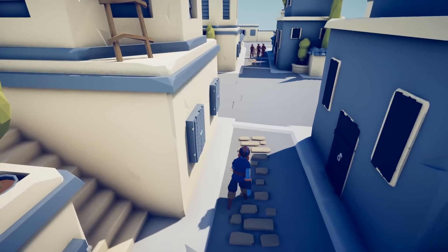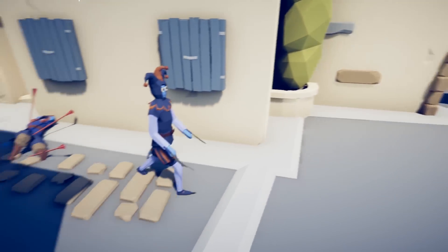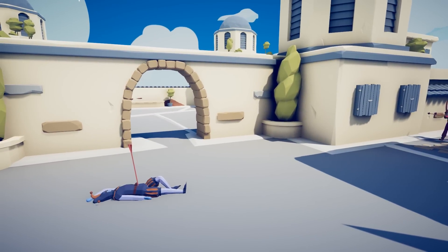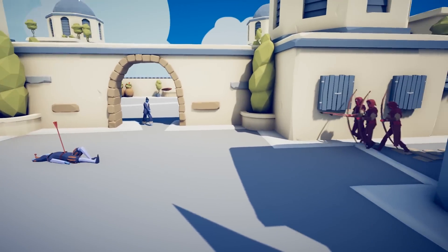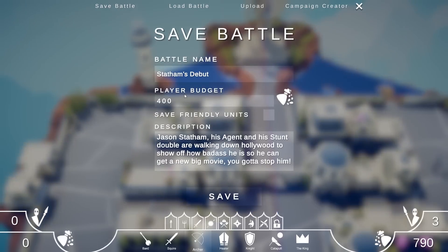Go on boys, fill them with holes. Jason's down — come on boys, reload. Where's the stunt double? Right in the stomach. But here comes the stunt double — perfect. 420. Save the battle, player budget 420. We've done it.